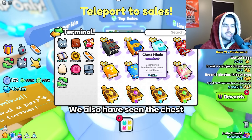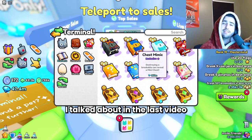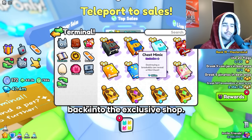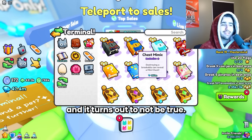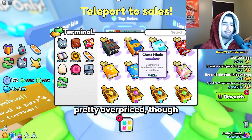We've also seen the chest mimic fall in price a bit, probably due to the discussion in my last video about how they might reintroduce the chest mimic back into the exclusive shop. We still don't know if this is true. If the update comes around and it turns out not to be true, the price of this thing could absolutely skyrocket. I still think it is pretty overpriced though — definitely the best enchant in the game, but 260 million is so crazy to me.